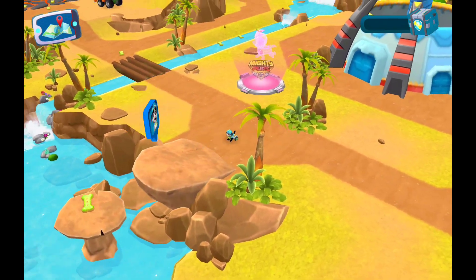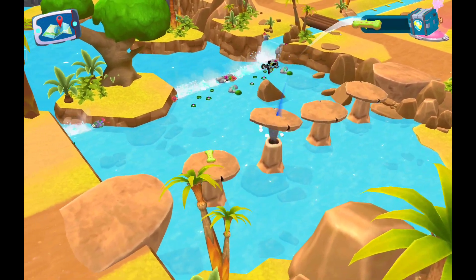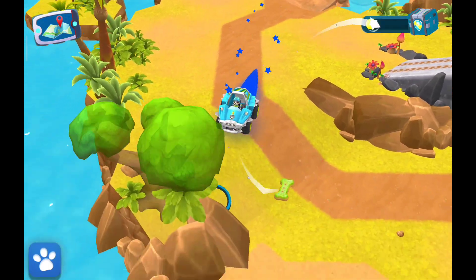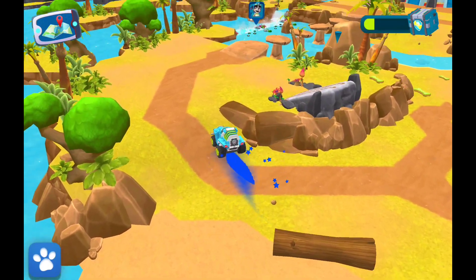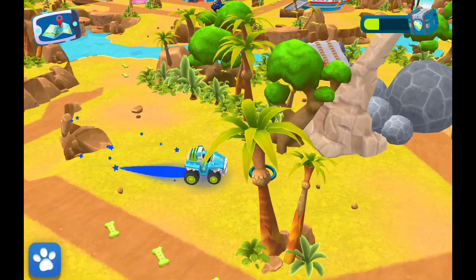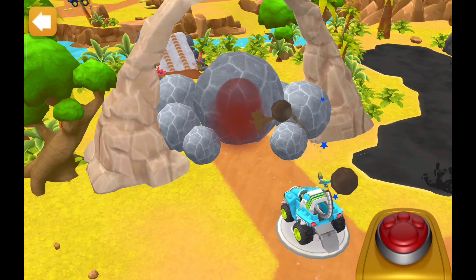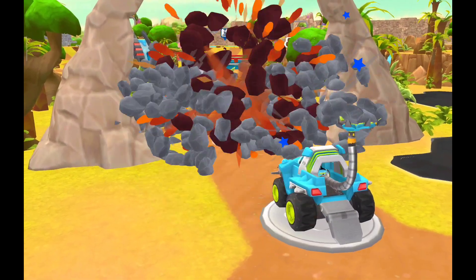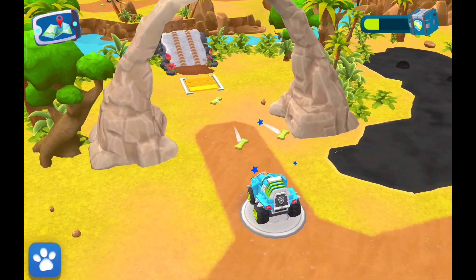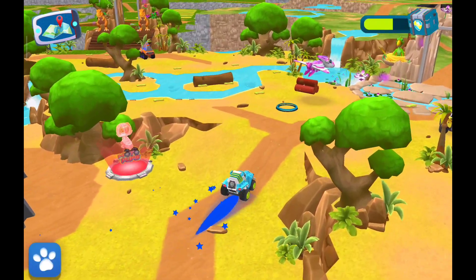When your pup eats a super tree, it can go really fast! Look! A boulder barricade! I bet you could destroy it with your launcher to clear the wave! Awesome! You made quick work of those boulders! Let's see what lies ahead! You are the fastest pup in town! Drive over these pads to get a speed boost!